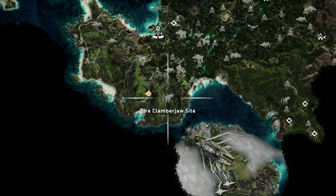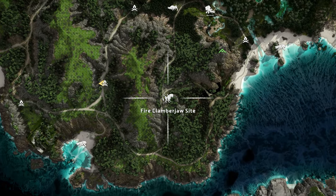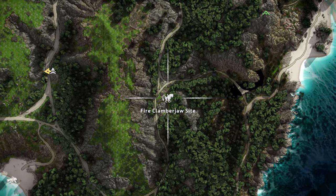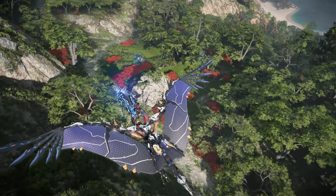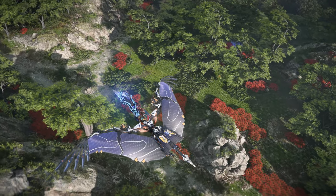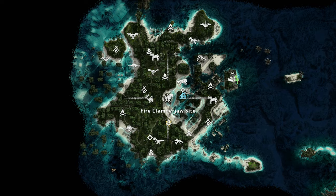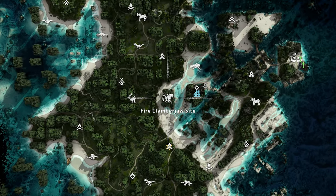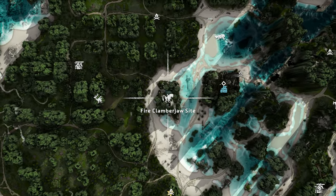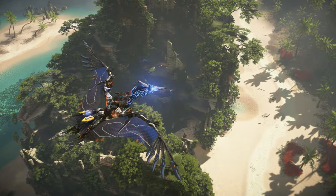The third marked site is further west in the hills above Cauldron Chi, which just so happens to be the Cauldron where you can obtain the override for the Clamberjaw. Here you can find a small troop of Clamberjaws with no other machines in the area. The fourth and final marked site is located in the heart of San Francisco, where you can find a few Clamberjaws scavenging inside of the Old World ruins.